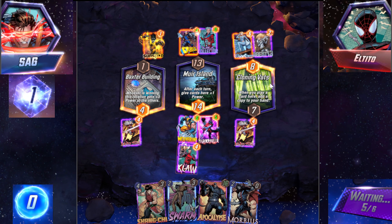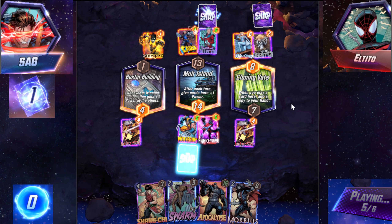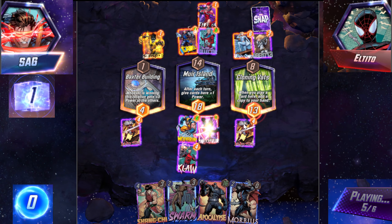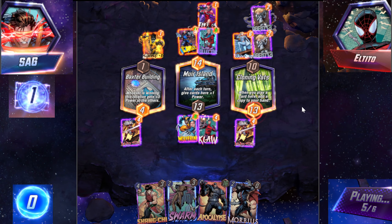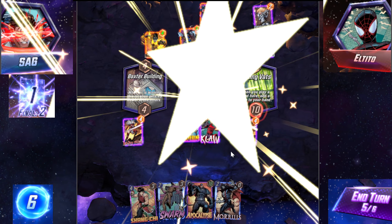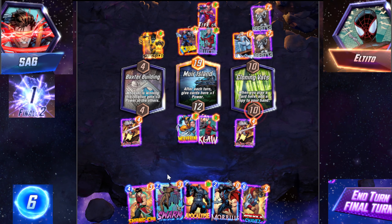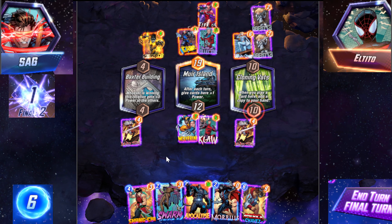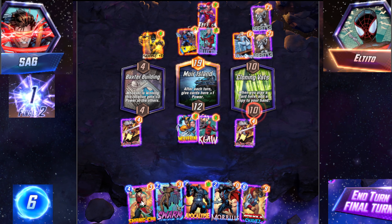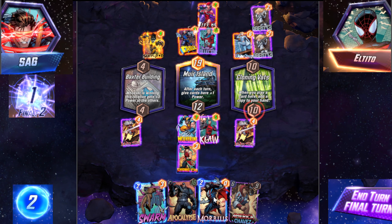Are you playing Infinaut? There's no way. My Nightcrawler. Oh fuck. We discarded a few cards, so Morbius is at least a four — so it's better than Swarm. Why do I feel like he's going to play something on Cloning Vats? Well, we Shang-Chi here. He flips first. Yeah, we Shang-Chi there.